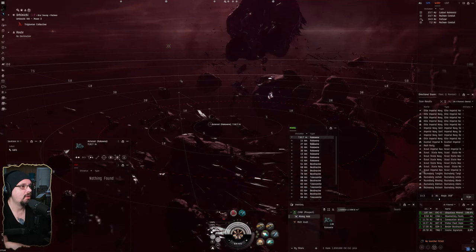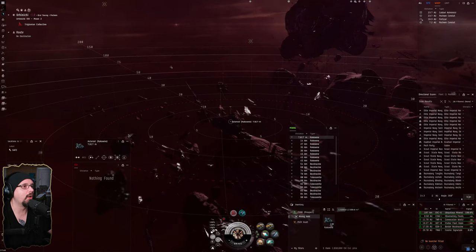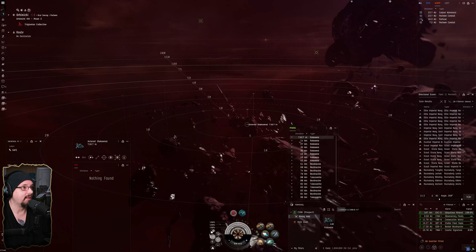The way Pochven works is it has what they consider limited local — you won't see anybody in local unless you type in there, then you'll show up. It works a lot like wormhole space in that sense. All of your situational awareness is coming from D-scan, so that's one thing you're going to want to keep up at all times.